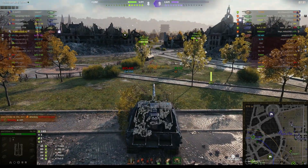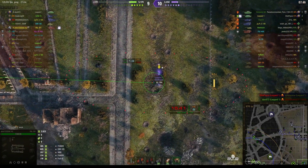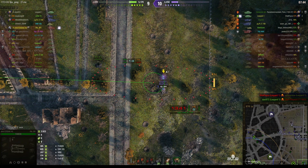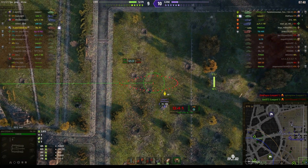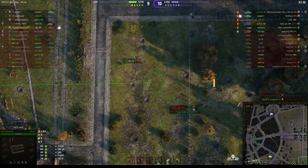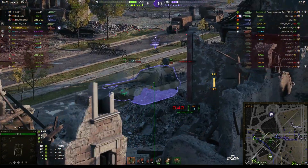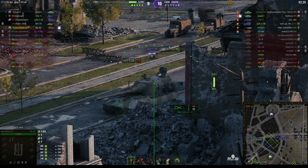Tried the blind shot but didn't get anything. We did just briefly see the T110E5 go down to the Leopard 1 just in the town centre. Up on this side of the map we know there is a Leopard. We're one down on the enemy at the moment, but we do have a shot on a Yeageru.